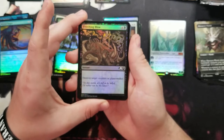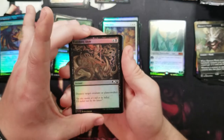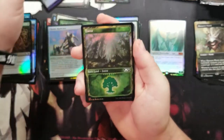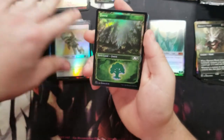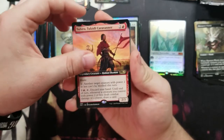Got a pretty art of Finishing Blow — I like that, some really nice art there. You can never go wrong having some Palladium Myr. And we got a foil full art Sabira — love these arts.